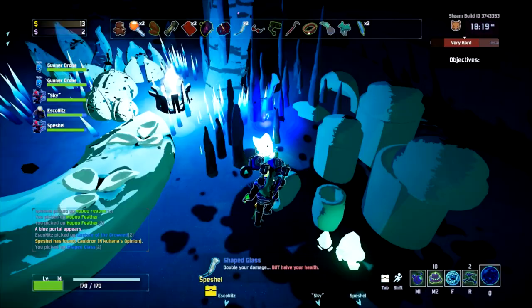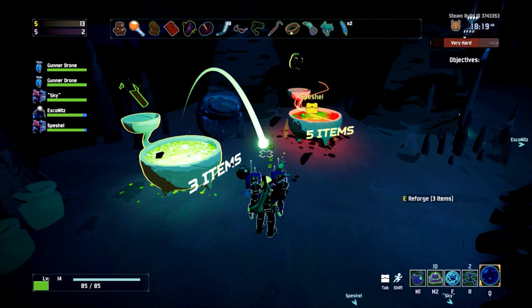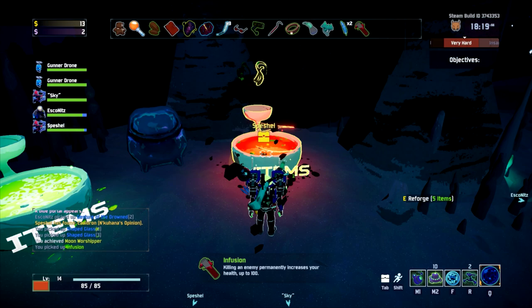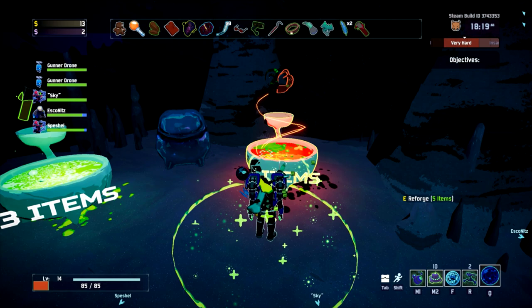I've got 8x damage but I'm one-shotable. If you get the skull thing you just kill everything - you will die, but you will kill everything at the same time. I don't think that's going to be great for him - he has the fungus. For my turret yeah, but it does 8x damage. Actually it's 10% of your health and you now only have like 10 health.